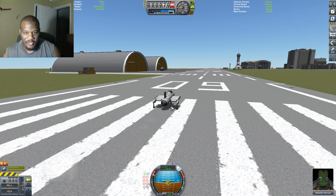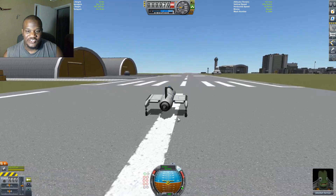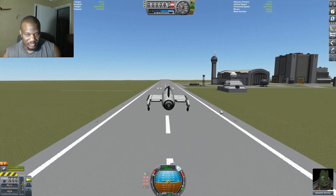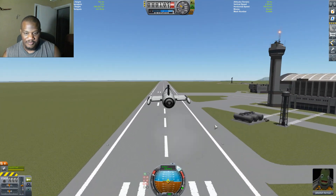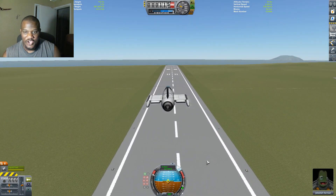There we go. All right, we have lift off! We're go, go, go, go, go. So we're at three seconds, five seconds. We're going to lift off first, raise our landing gear, and I'm just going to fly over to the water.